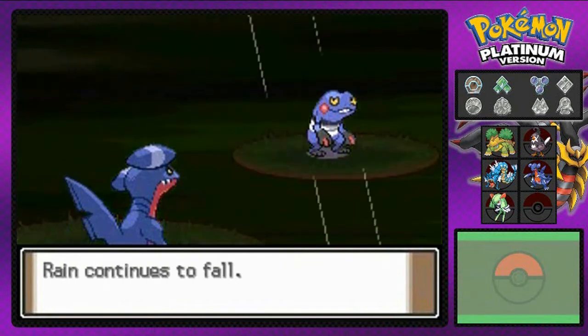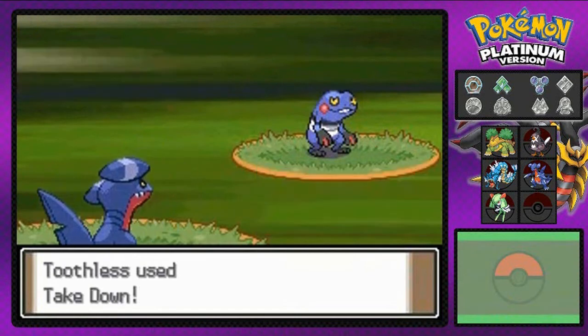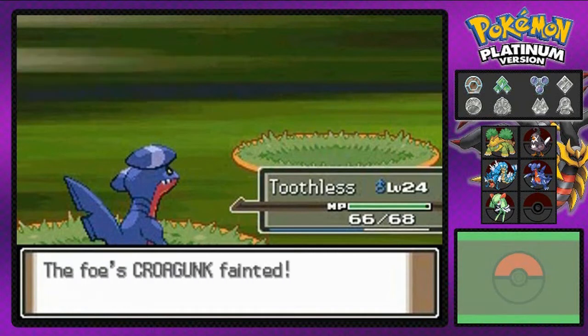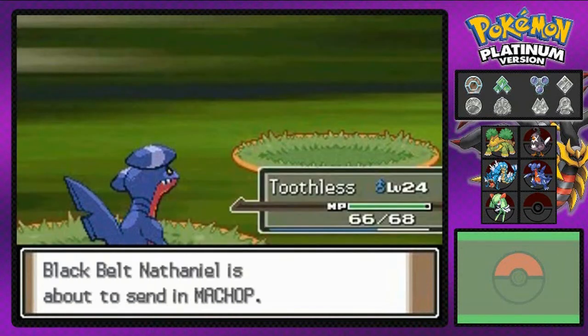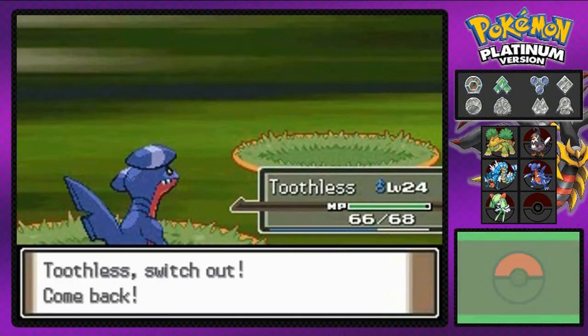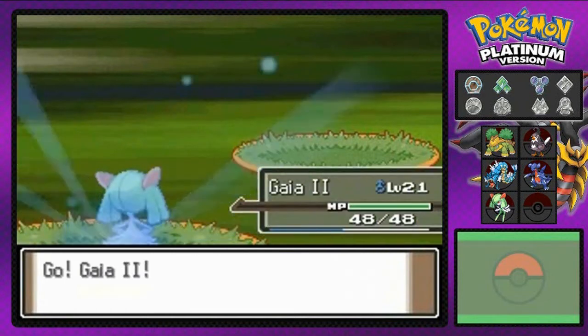Dragon Rage misses — you suck. Okay, here we go again, let's go with a Takedown attack. What now? Say goodbye, Croagunk. Bye-bye. Alright, the rain is still falling. Bring on the next one — he's coming out with a Machop, so I'm gonna be switching again. This should be another battle that Gaia number two should win.